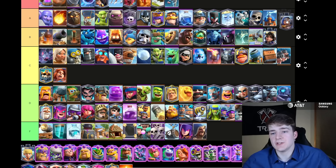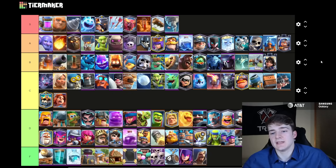The Cannoneer I'm going to put in A tier. Before the Dagger Duchess was added in the game, the Cannoneer was seeing more success than the Princess Tower at the top of ladder. Because of that additional DPS he did, he was extremely useful — when he was played it was just very, very defensive, and it was hard to break through him compared to the Princess Tower, which is why I think the Cannoneer is ever so slightly better than the Princess Tower.